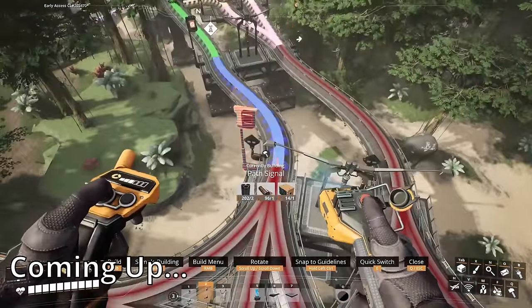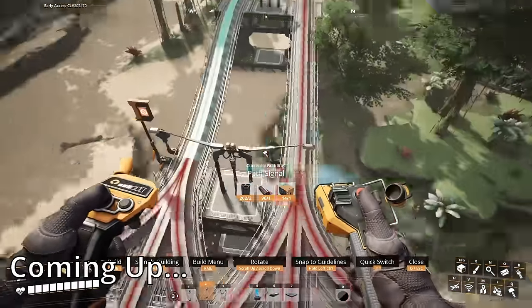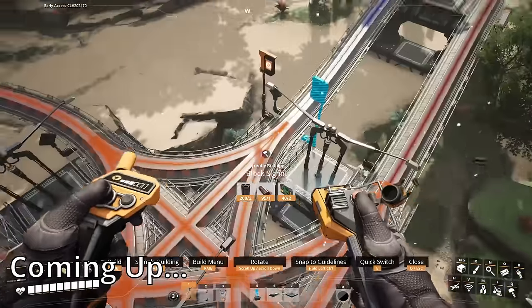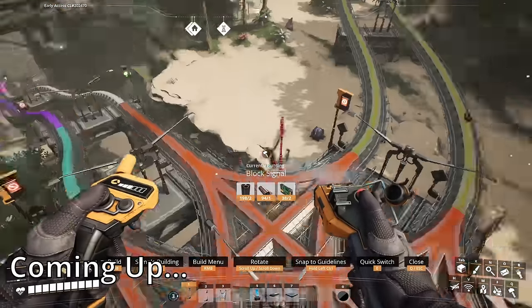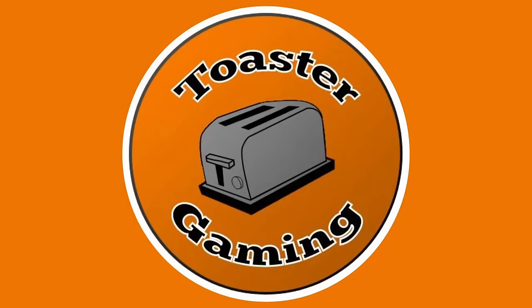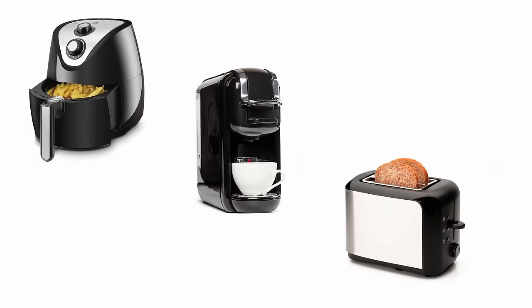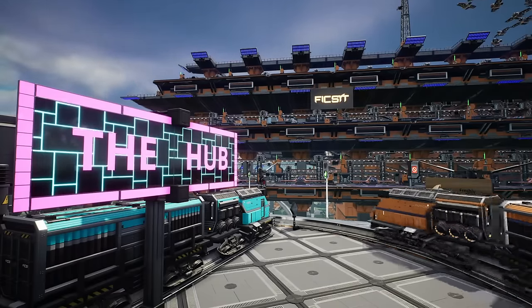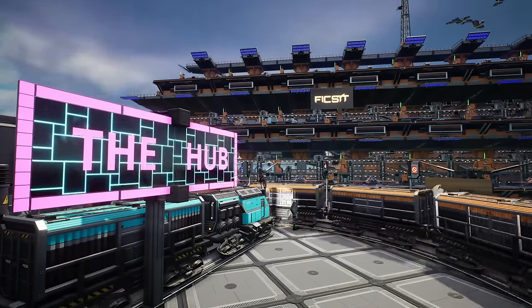You put path signals at all the entrances to your intersection and you put block signals at all the exits to your intersection. Hello everyone, Toaster here — your third most favorite kitchen appliance. Welcome to the first part of the ultimate beginner's train guide for Satisfactory.